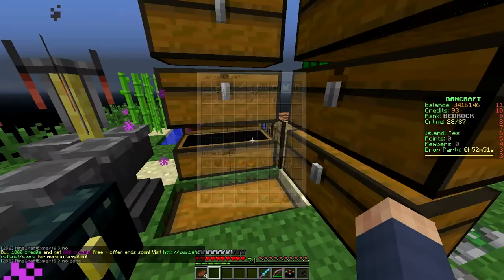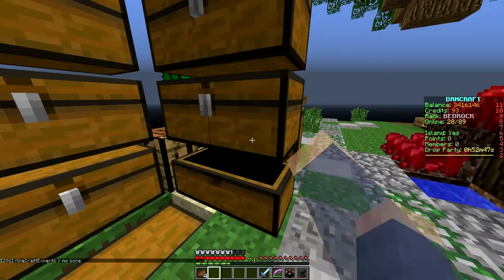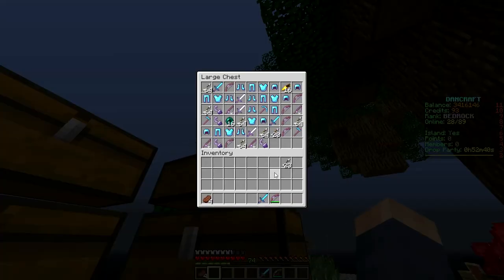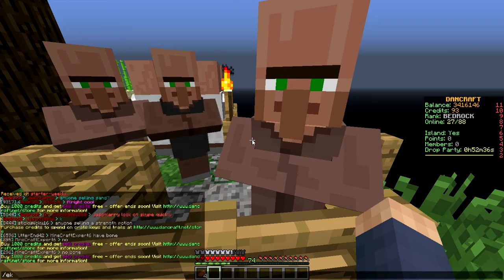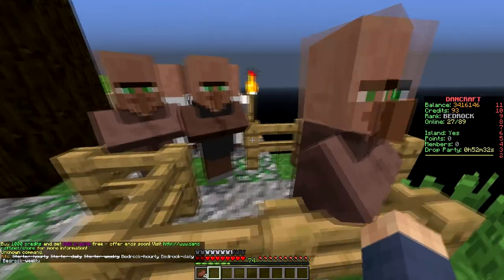I'm gonna keep these swiftness potions — they're whatever, I'll just put them in, but they're only three minutes so not that great. Let me shift-click this stuff in — yeah if it fits, it ships. We got all this stuff. Okay, and then the arrows and the sword all go in there. Now with /e kits done, we've gotten all our kit starter done.